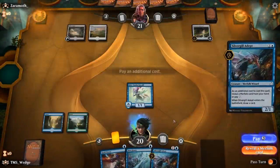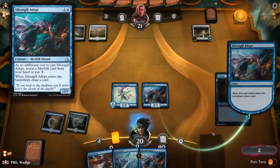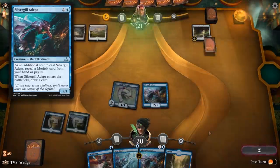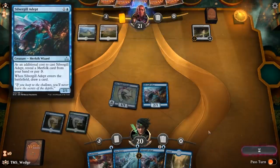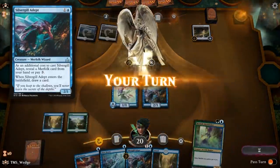Our two-drops are the heart of this deck. Three Silvergill Adepts were provided in the intro deck, and wow, is this a gift — this card's nuts. There's a reason it's played in modern and legacy merfolk. Silvergill Adept is drawing a card for you on turn two at least 90% of the time. After playing hundreds of games, I can count on one hand the amount of times the Adept couldn't come down on turn two and replace itself. It's amazing — three is a great number for this.